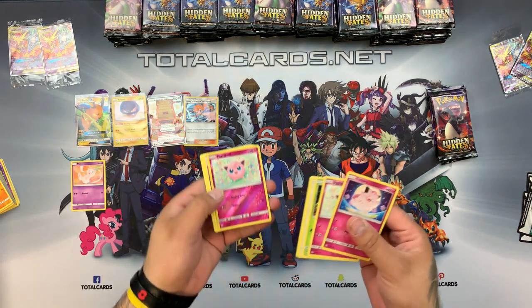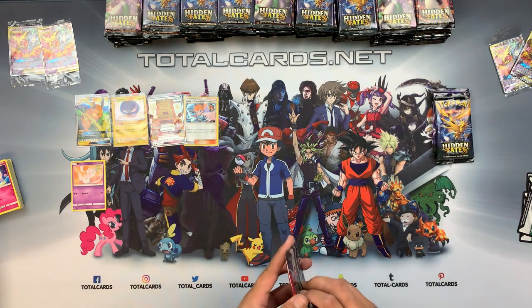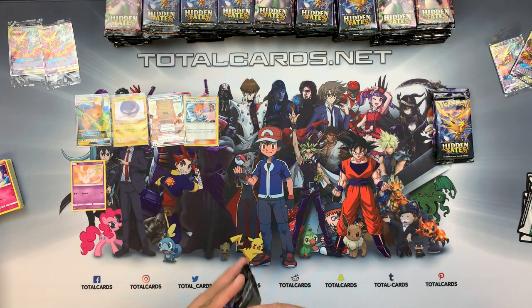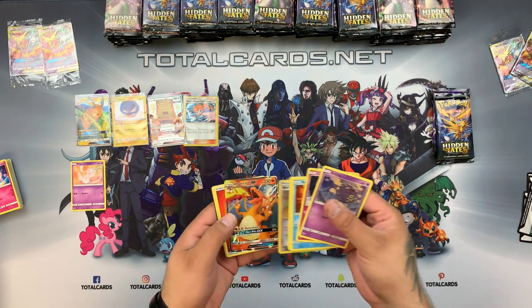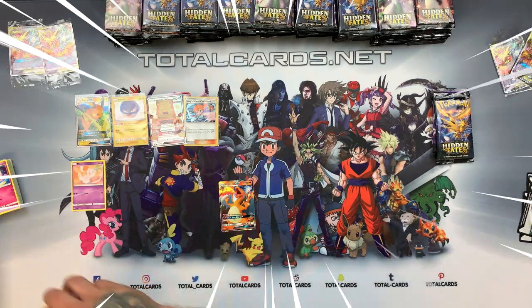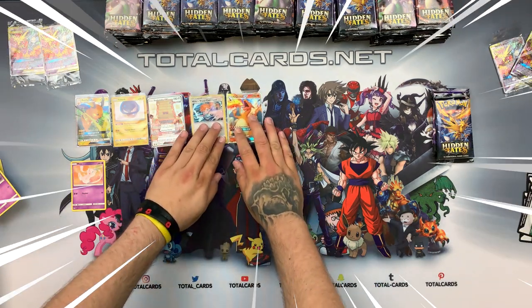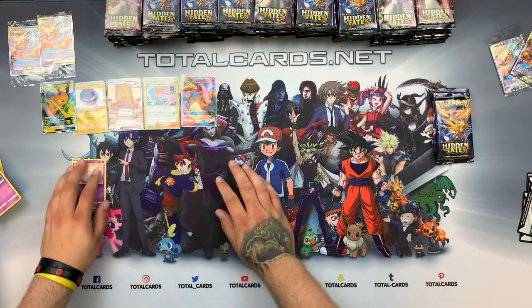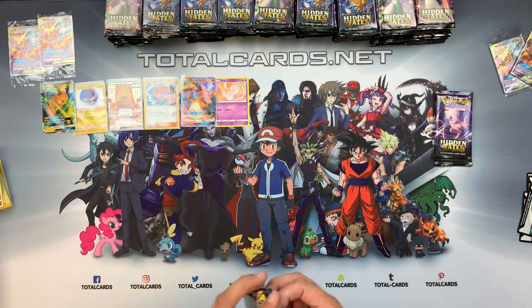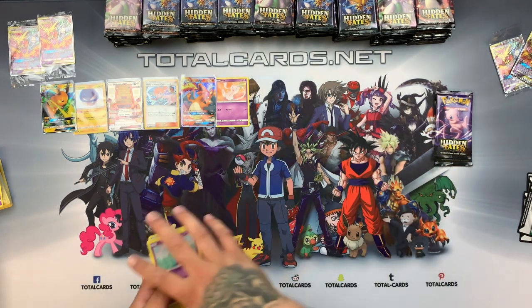We're trying not to drag the videos out, but with booster openings like this it's so hard to just whiz through — you want to see every single card. Because the set is still relatively new, we're hoping for the Charizard as well, that's still one card we really want. Might be able to keep pulls from each trainer box in groups. We have Charmeleon and Electrolux in that one.